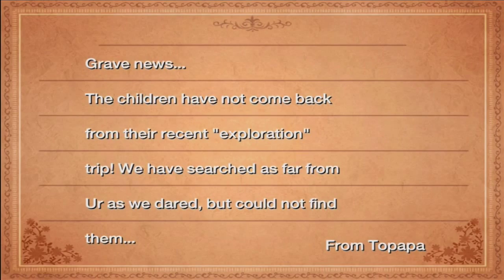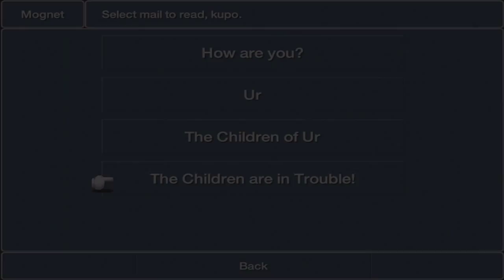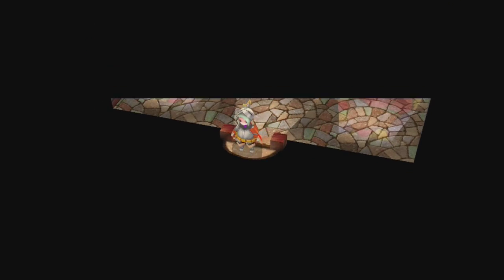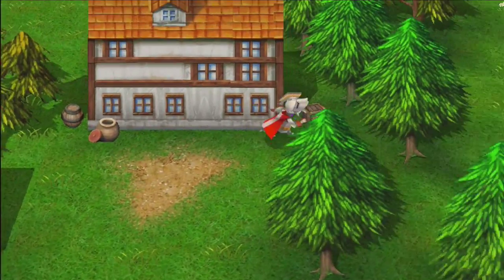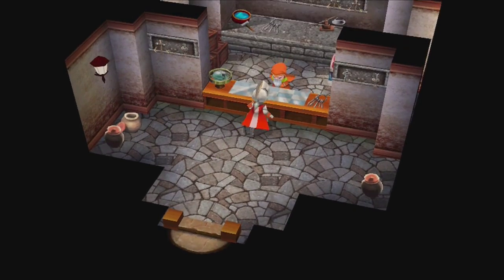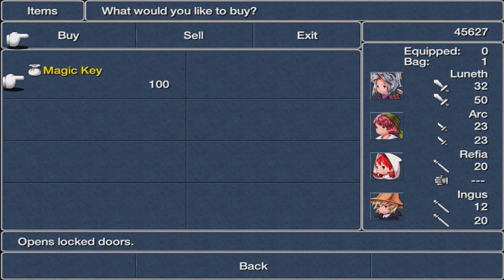New message from Topapa: 'The children are in trouble. The children have not come back from their recent exploration trip. We have searched as far from Ur as we dared but could not find them.' Well then. There's also a Revival Spring here — don't need that. And this building contains a shop which sells magic keys — this is the place where you can get magic keys if you need more to unlock some doors.